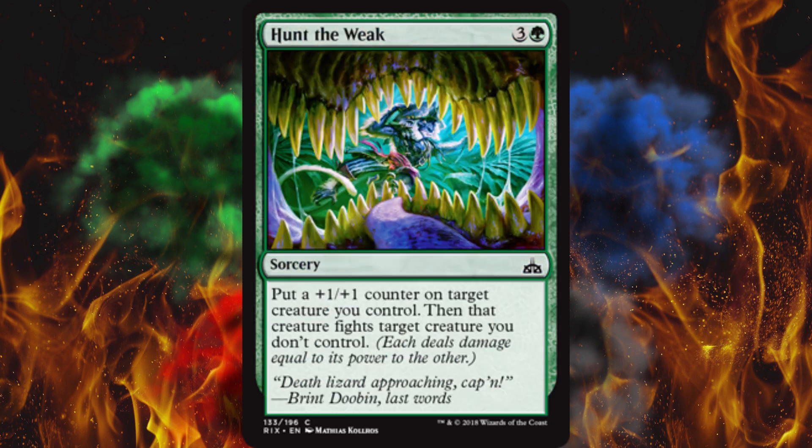Next up, Hunt the Weak — yep, that's in Kaladesh, Iconic Masters, and Fate Reforged too. Why not, let's just reprint everything. You guys know what it does: put a +1/+1 counter on a creature and force fight. Simple.